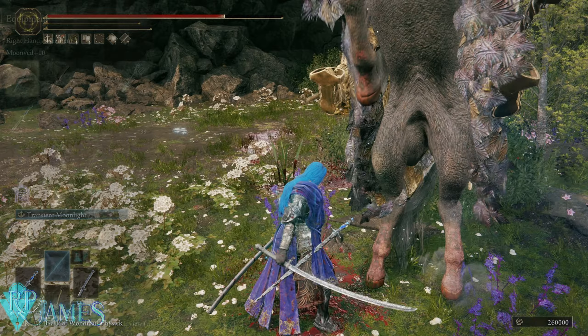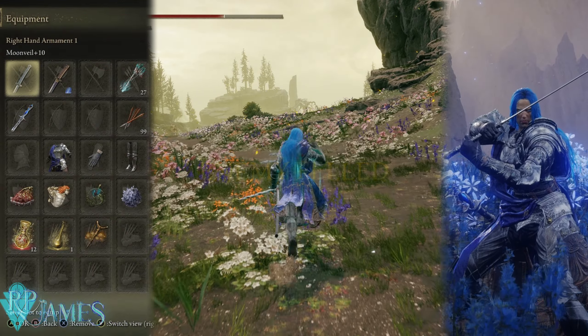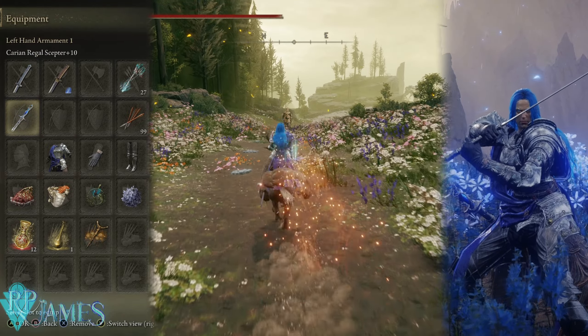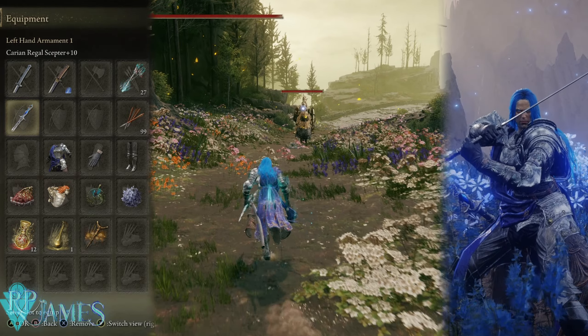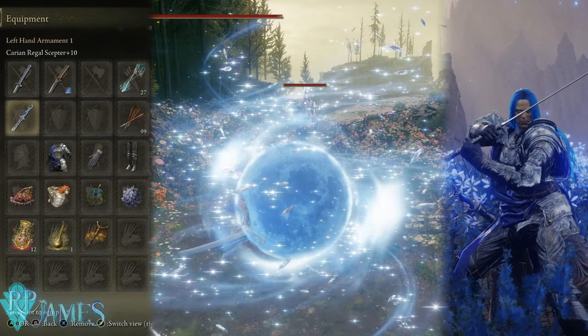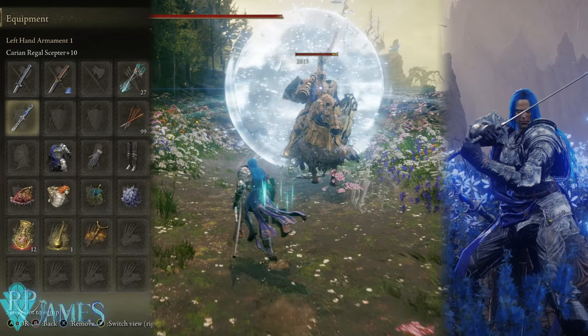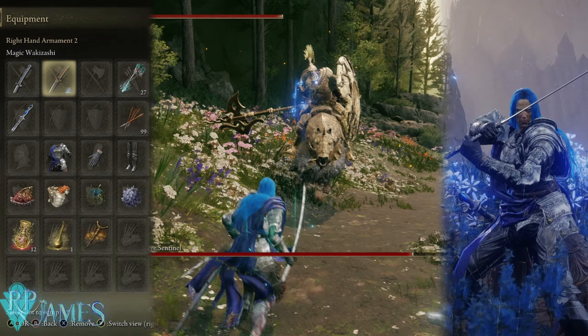That's because we're using a very specific crystal tear, but we do have the maximum hard cap for intelligence with our equipment. We have the Moonveil equipped, and remember you can use any school of sorcery you want. Since I'm using cold sorceries, the spells I'm using are boosted by the Carian Regal Scepter, which also boosts the full moon sorcery — a sorcery we use as a base for this build.